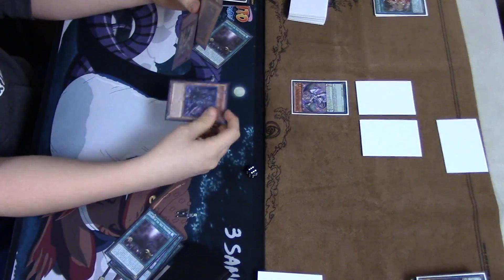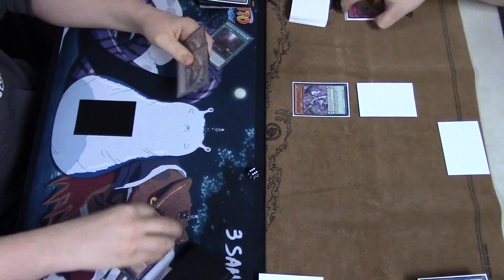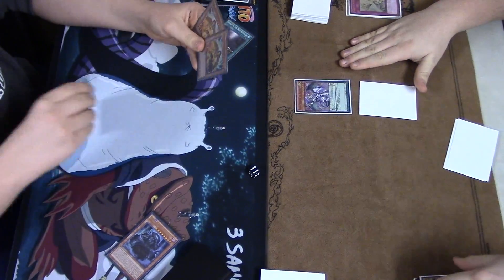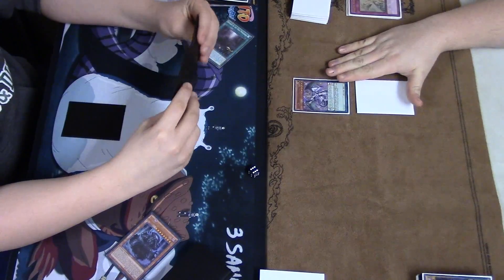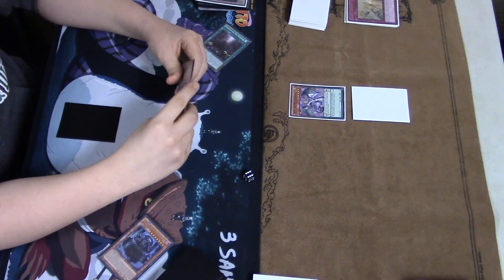Now he's got Ados and Domain — going to go for the tribute summon and get hit with Solemn Warning. Domain basically acting as a cost reduction for the Arabis in his hand, being able to spin a card. However, being stopped by that Solemn Warning — definitely a key play to shut that down. Wouldn't want to lose any more board presence.